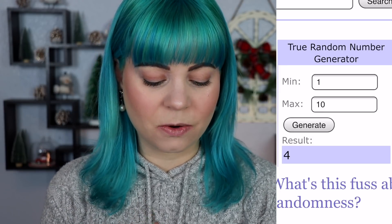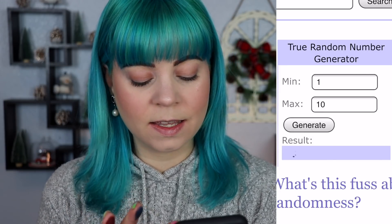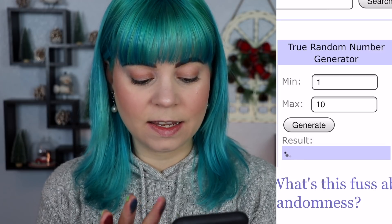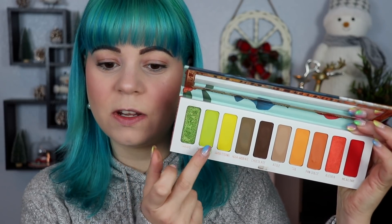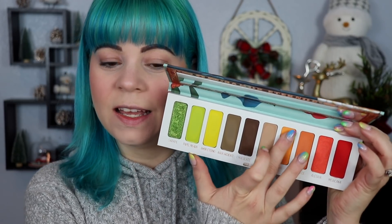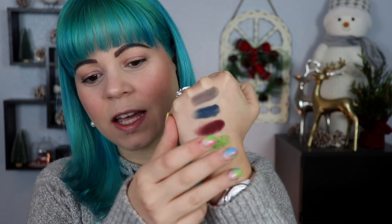This is going to be a very, very intense look — not really what I was going for today. But this is going to be interesting. Let's go ahead and draw the other three. Next up we have number 1, 10, and 7. The first shadow is going to be number 1, which is the green — I really despise this green. Then number 7 — we have an orange — and we have a red. This is going to be very interesting. I do think these colors kind of go together, at least.